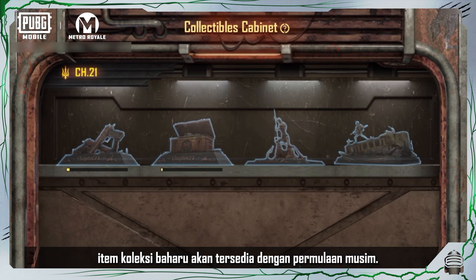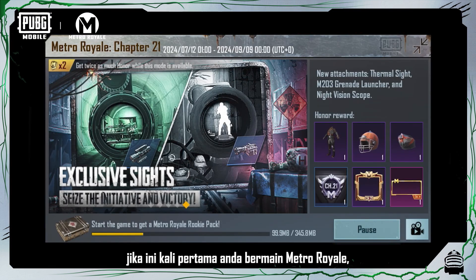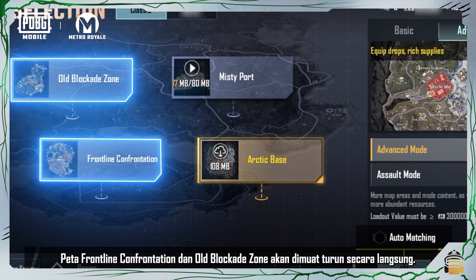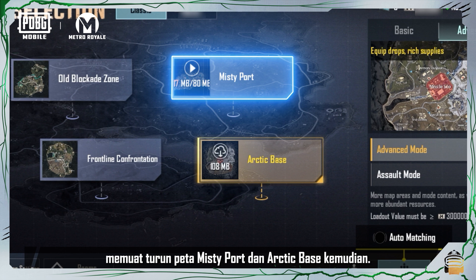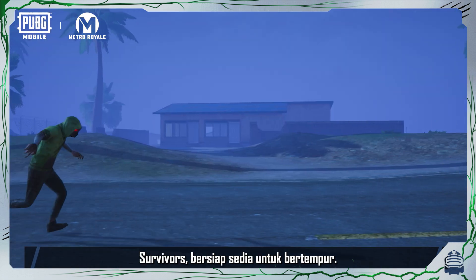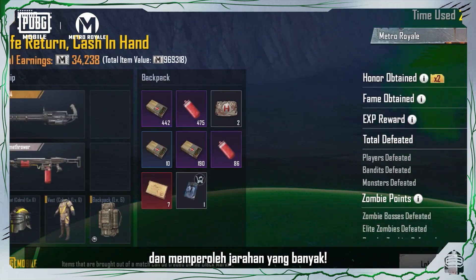New collectibles will be available with the start of the season. If it's your first time playing Metro Royale, the number of maps you'll need to download will be fewer than in the past — Frontline Confrontation and old Blockade Zone maps will be downloaded by default, and you can later download the Misty Port and Arctic Base maps based on your preferences. Metro Royale Chapter 21 is about to begin — survivors, get ready for combat. We wish you all successful evacuations and bountiful loot.